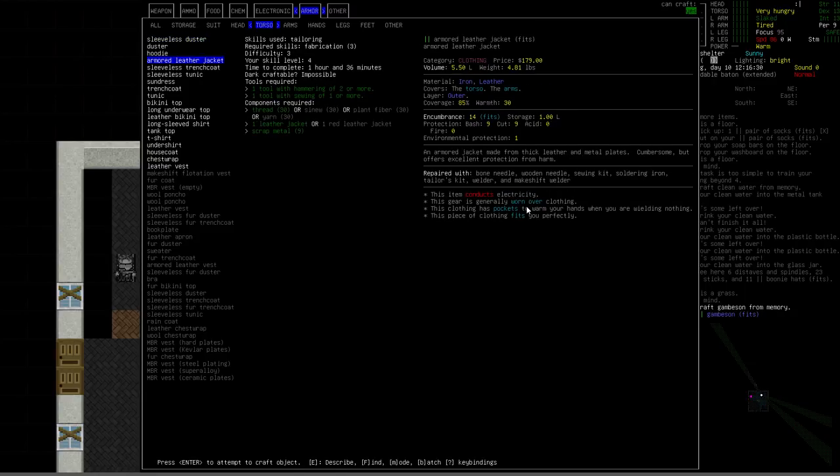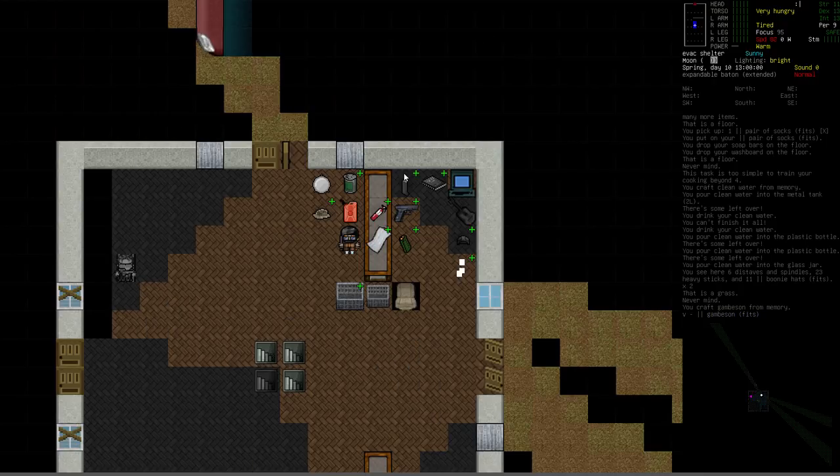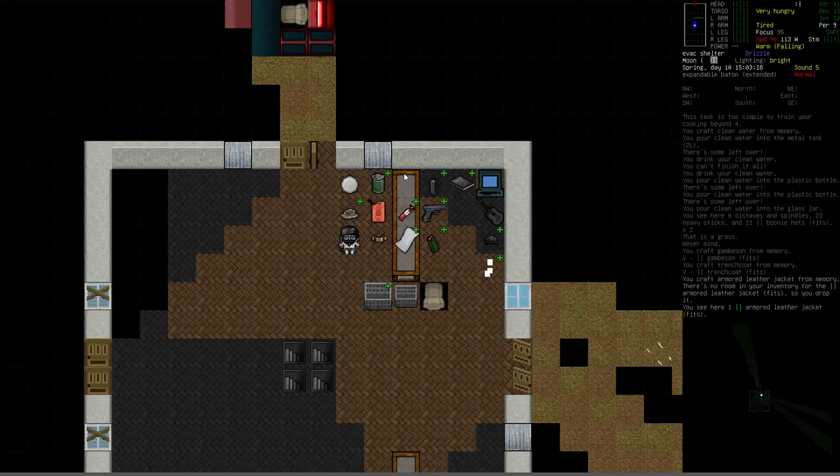The armored leather jacket only takes a leather jacket — which we have — plus some scrap metal. It covers torso and arms with 30 warmth, 85% coverage, and even more protection than the gambeson, though it doesn't cover the legs. I also looked at the trench coat: the main benefit is storage space, only seven encumbrance and six storage. I think we'll do both. We used the leather jacket we were wearing to make it, which is why our character portrait changed.